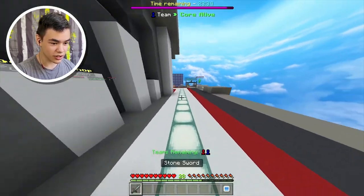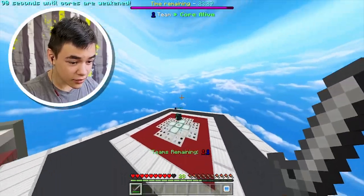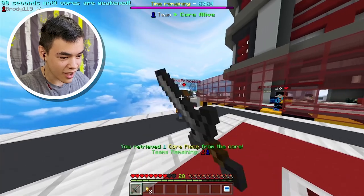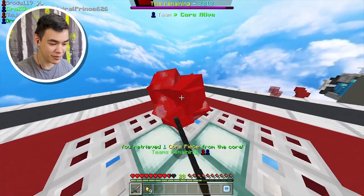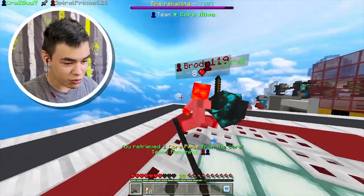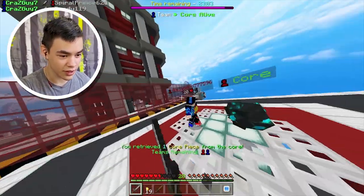I gotta do this very smart - buy unstable glass and then buy a melee stone sword. All I gotta do is just build up a teensy bit and build over without dying. I'm very slow with this - this is not my strong suit. Run, run, don't kill me! One, two, three - yes! Oh my god, punch punch punch! Die die, what are you doing? I have better stuff. This core is barely moving - I really need this core to move.